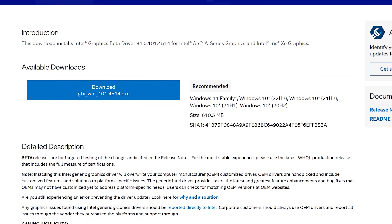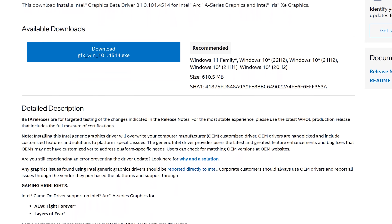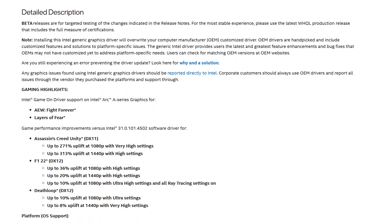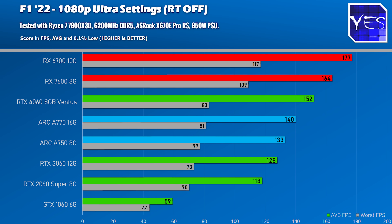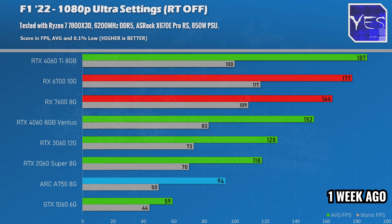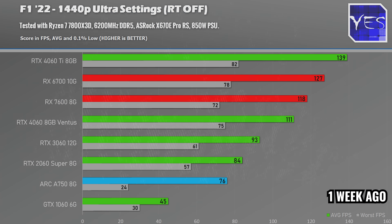Before getting into the rest of the problems, let's cover the gaming benchmark numbers. We've got five different games, and the good thing about Intel is they're constantly updating their drivers. I saw big improvements in F1 2022 at both 1080p and 1440p compared to drivers I tested literally a week prior — a massive uplift showing that when they optimize drivers and get it right, it can look like a really good purchase.